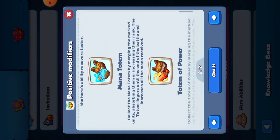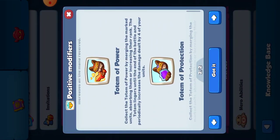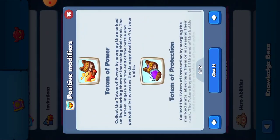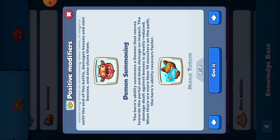Demon Summoning is the only one that's different - we'll get back to that. Mana Totem increases all mana received - I get that in my game. Totem of Power periodically increases the damage dealt by four of your units; you'll see this little guy pop up on screen and four of your units will have power modifiers. Tome of Protection - you'll see this little guy come on screen and four of your units will basically have a mermaid-kind-of shield. Demon Summoning summons a demon that moves towards the portal and deals damage on impact whenever you use your hero ability. When there are more than 10 monsters on the path, the hero's ability recovers faster. So that's also another aspect of why that's a positive modifier.